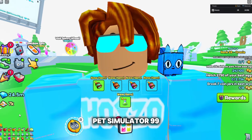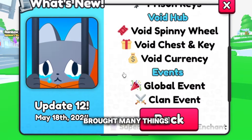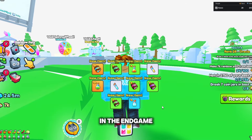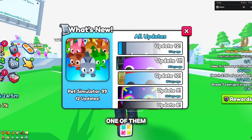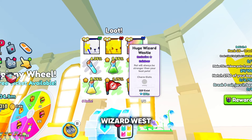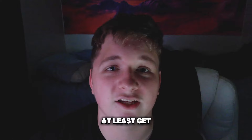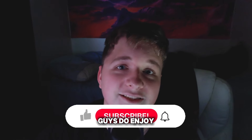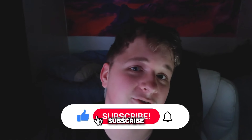Update 12 of Pet Simulator 99 brought many things to the game, and there's so much information that they forgot to include in the end game dev blog — one of them being the new golden and rainbow huge wizard westy. We have over 6,000 crystal keys and the goal for this video is to at least get a golden or possibly a rainbow huge wizard westy. If you guys enjoy this video, please like and subscribe.